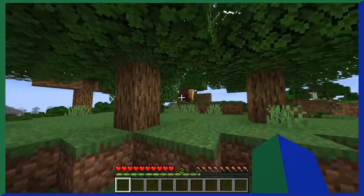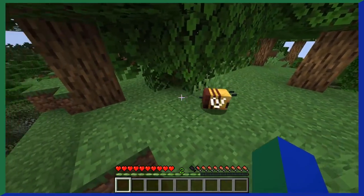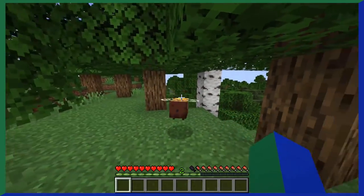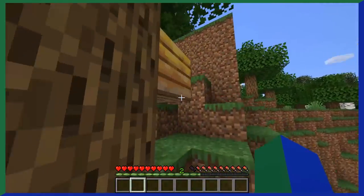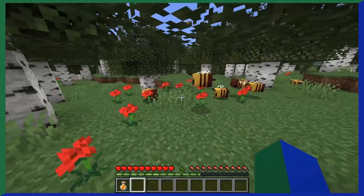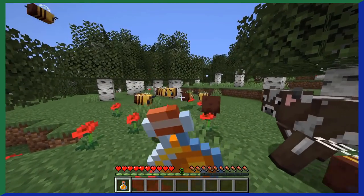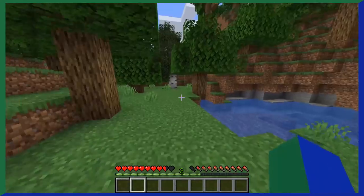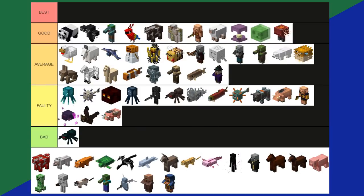Bees are quite controversial — not because of the mob itself, but because they were the main focus of the pretty underwhelming 1.15 update. But other than that, bees are pretty cool. They live in beehives, only attack if provoked, help pollinate your crops to help them grow, and produce honey for you to collect. Aside from bees being uncomfortably large, there's really nothing to complain about. Bees are an average tier.